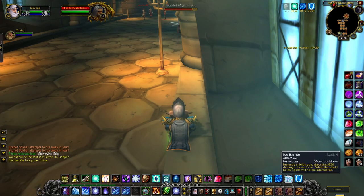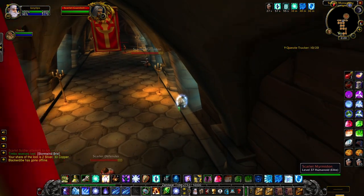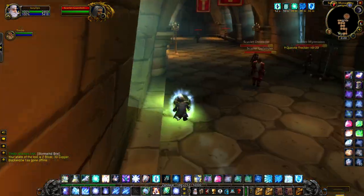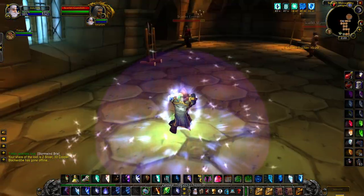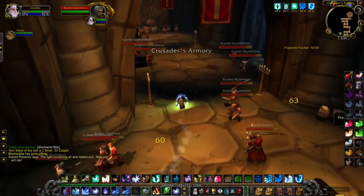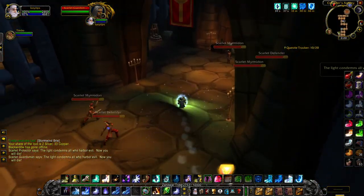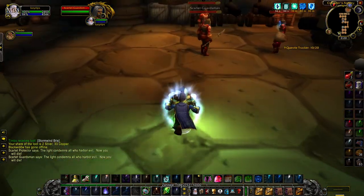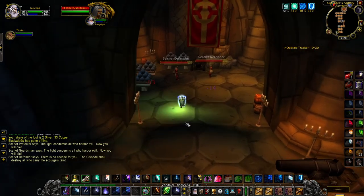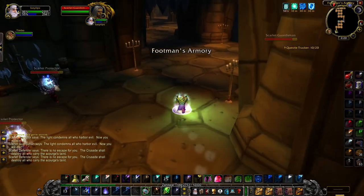Once you're mounted up, do Ice Barrier and Mana Shield, make sure you're at 100% mana, and this whole section is just running and grabbing mobs. Arcane Explosion — make sure to get the corners because they will not pull themselves. At this part grab the lot, make sure you Frost Nova them, reapply Ice Barrier, and blink whenever you can except for when you're in the courtyard.